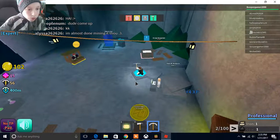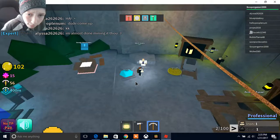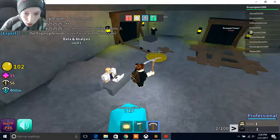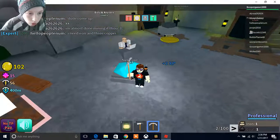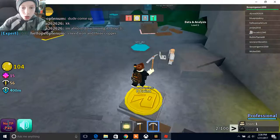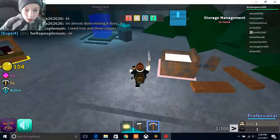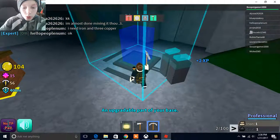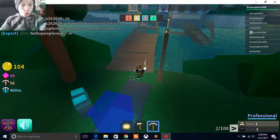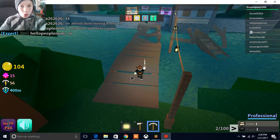You upgrade your mine? That's really cool. How you're doing. I upgraded it three times and the pickaxes are better. So I'm just going to collect this, collect this, and go through the portal. I'm going to wait there. I'm at 104 gold coins.